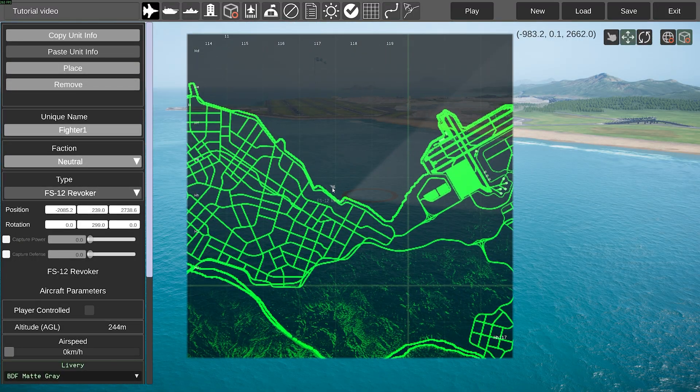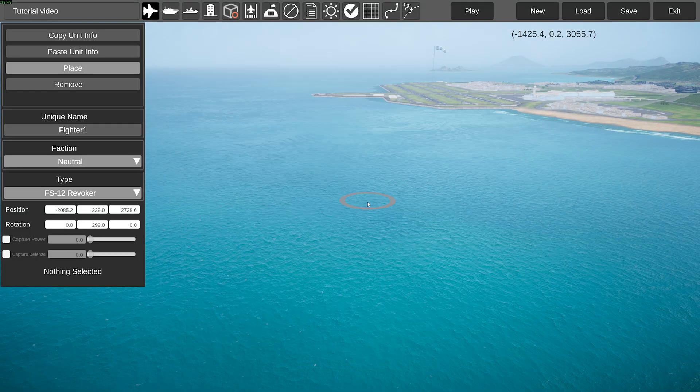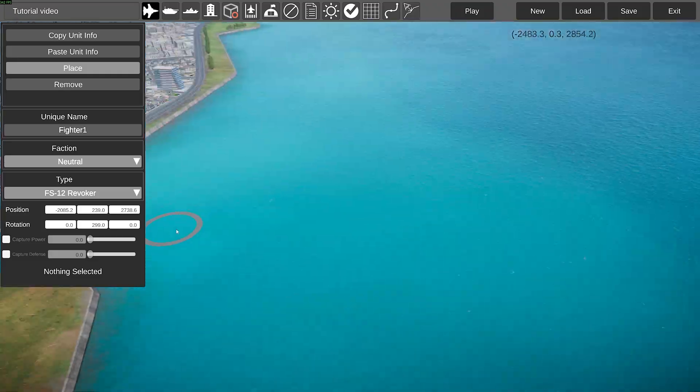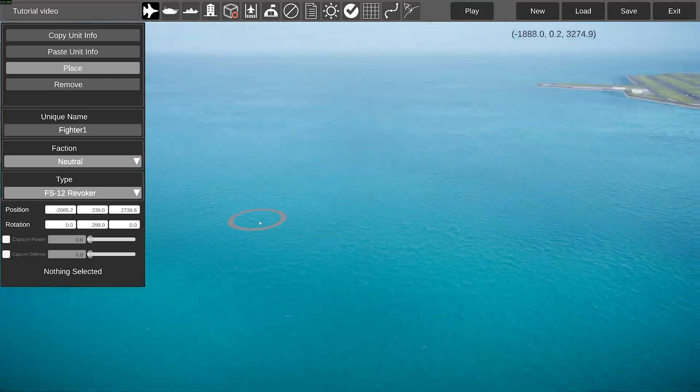You have an aircraft right here, and you can also see the aircraft on the map. You can click on it, select it, and press the Delete key on your keyboard if you want to delete it. Unfortunately, Ctrl+Z undo does not exist in the mission editor — I have no idea why, but oh well.